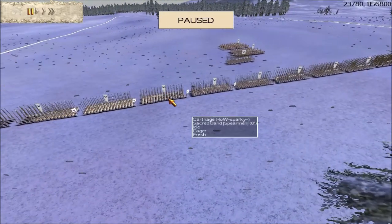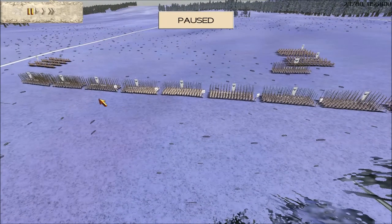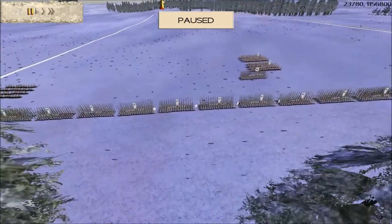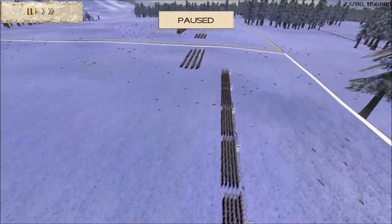The team I'm in today consists of IOW Sparky, who has bought the Carthage faction. A lot of you will know Sparky — a very good player with both Rome and the pike factions. He's got about 15 pike units and about five cavalry units, so it'll be interesting to see how well this Carthage army does.